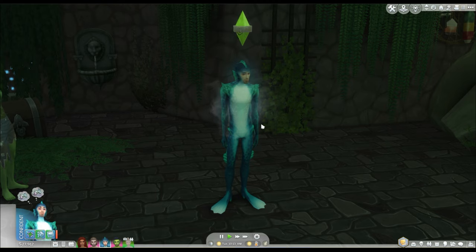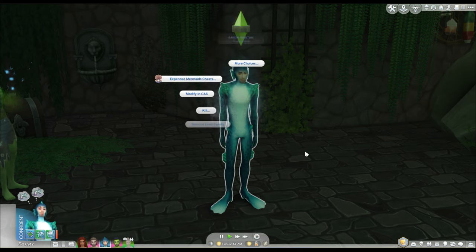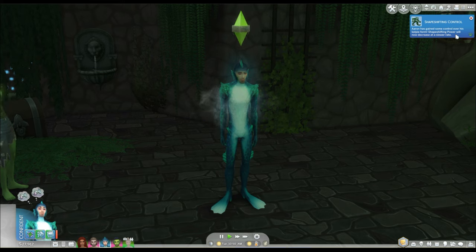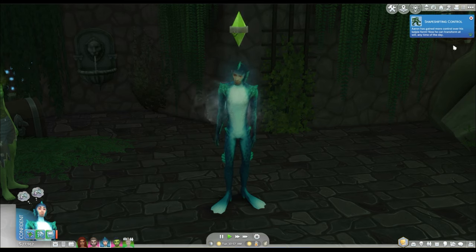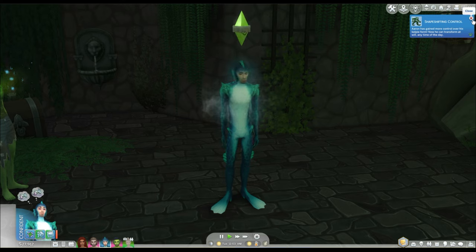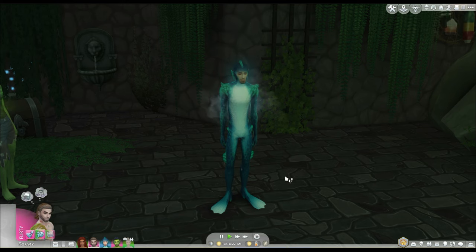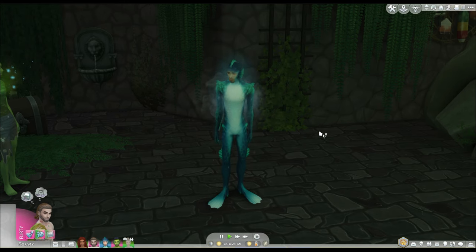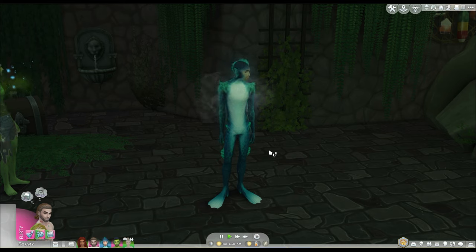Another new addition for Kelpies is the ability to control their transformation with a small hidden skill gained by transforming at will. Using the boost transformation control cheat, you get a pop-up saying Aaron has gained some control over his Kelpy form and his shape-shifting power will now decrease at a slower rate. At the next level, Aaron has gained the ability to transform at will any time of day, not just at night. Eventually you'll get to the point where you won't transform against your will at all, and shape-shifting power won't decrease whatsoever unless they are uncomfortable or in a negative mood. The last thing you can do with Kelpies is ask for their scales — specifically helpful for witches, as there are a couple potions that use Kelpy scales. You have to have a good relationship with them first.